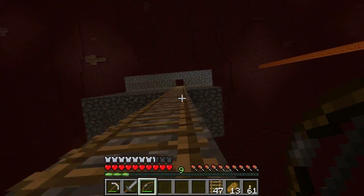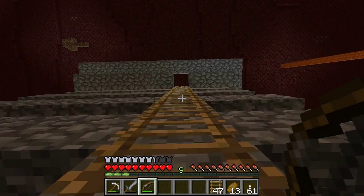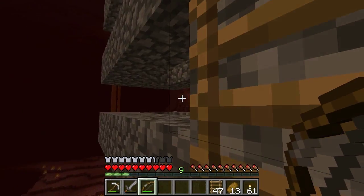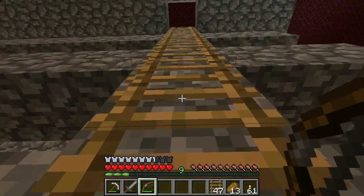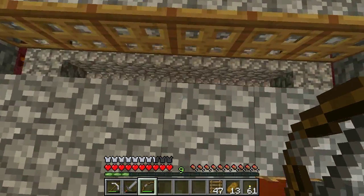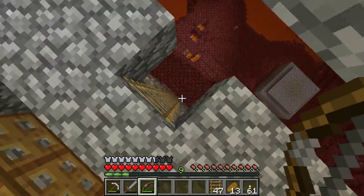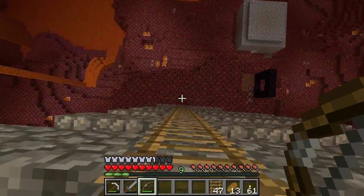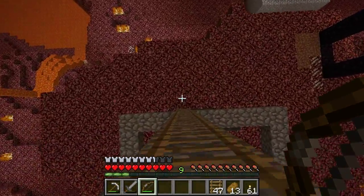I'll just climb up here real quick and show you a little bit of what I did. Each one of these has got a block space in between them, and that's so that when mobs fall through at the top — there won't be any spawned up here since I just arrived — when they fall they have to fall straight down and land on the actual hoppers down there, so they don't accidentally miss and get tangled up.